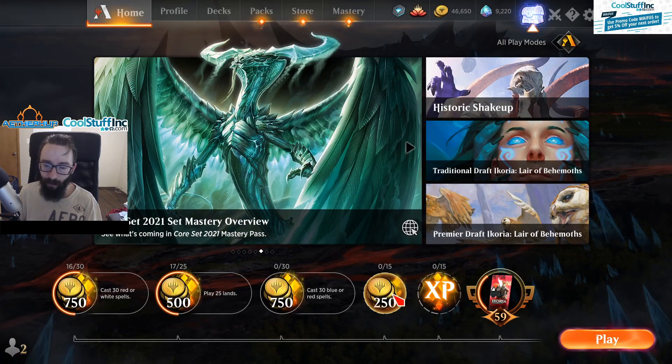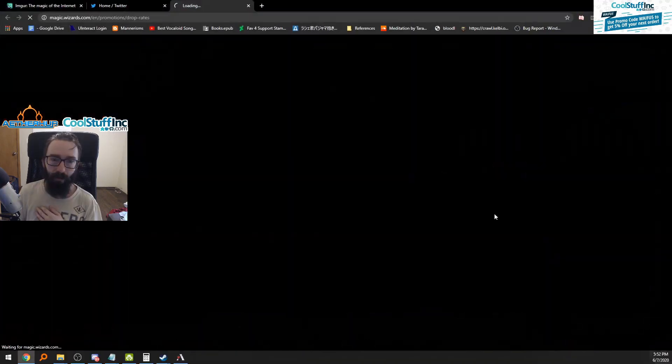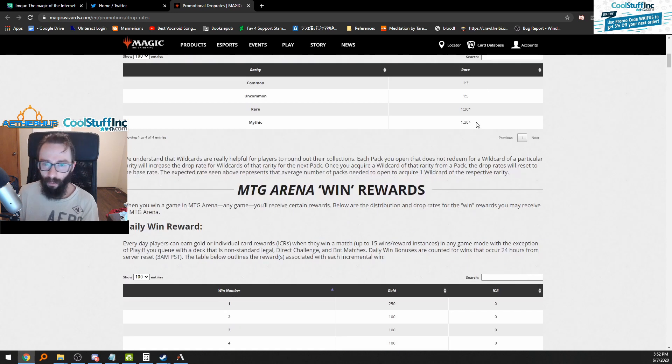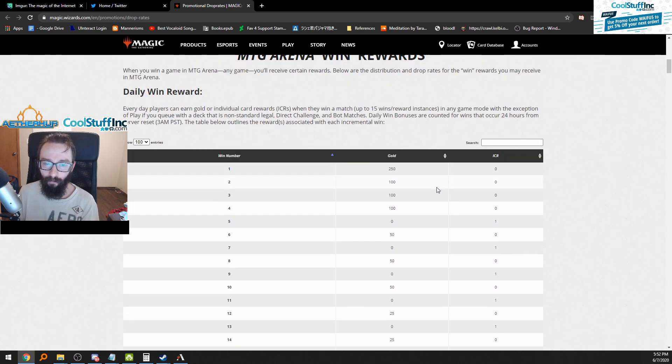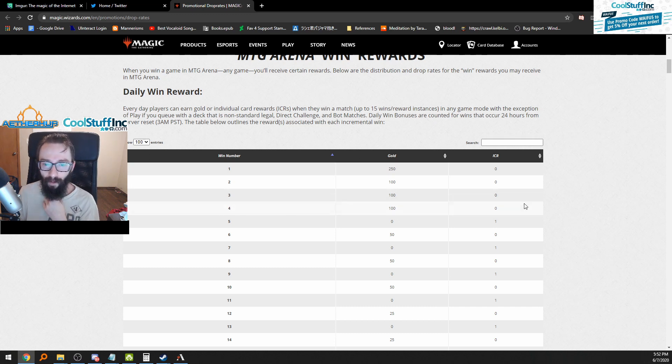You also give someone else a free win, so that's helping them too. For your next goal, go to the store and click Details. This brings up the economy page, which breaks down packs. What we're looking for is the daily win reward — once you get to four wins you get 550 gold. That's the bare minimum if you're just looking to cash in on efficiency for time.